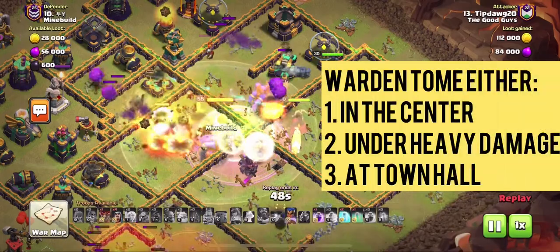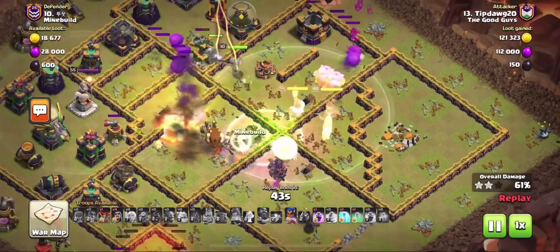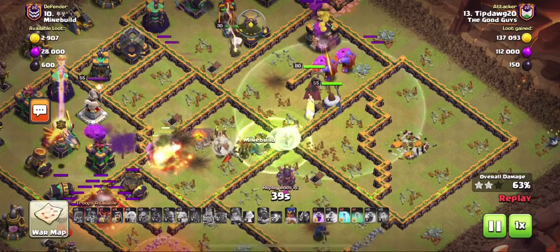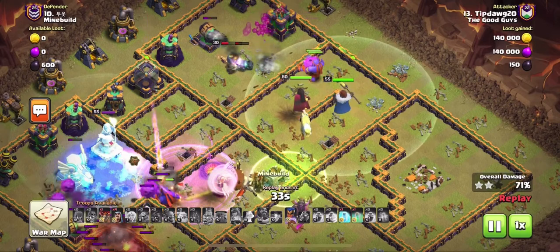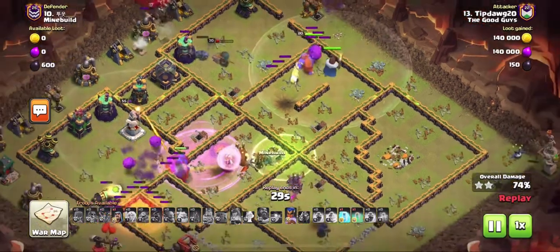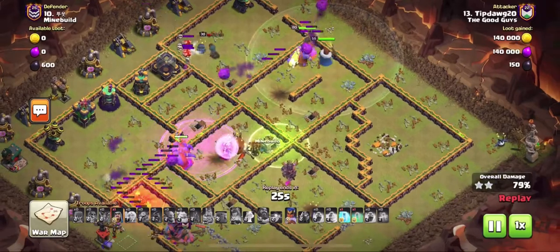Unlike a hog attack or hybrid attack, I typically do not send my RC in with the main portion of the army. I hold her back so she can pick up defenses that are straggling on the sides. Once my super bowlers and the main body have taken out the core of the base, I look for places to freeze, places to put my invisibility spell down to save my RC and her ability.